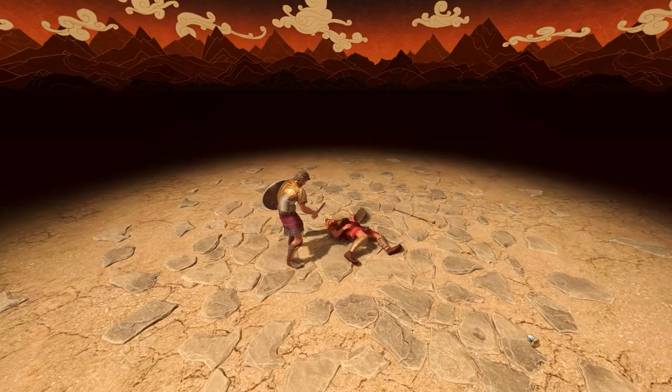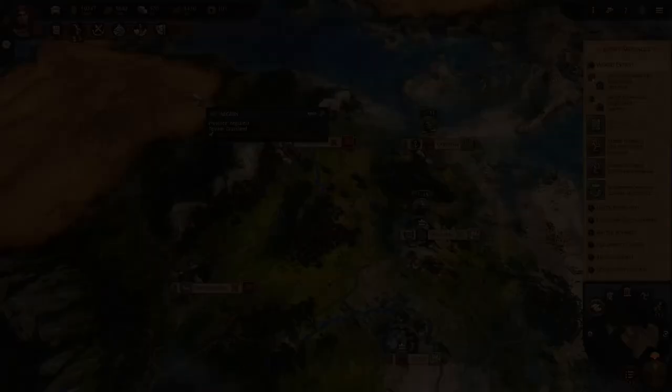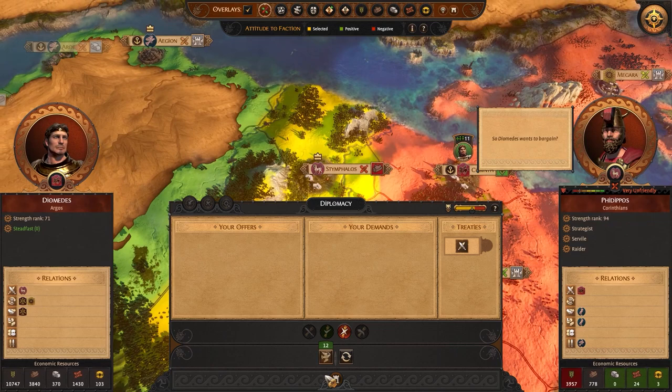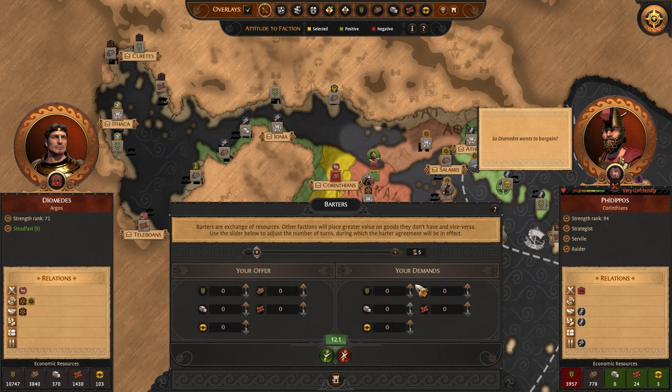I've completed all my objectives, as you can see by the check marks, and my dominance resource is now full. Instead of trying to capture the last two Corinthian settlements, I'm going to sue for peace. But as payment for not invading, I'm going to demand a crippling tribute of bronze, wood and gold for 10 turns. This deal has a negative value, which would normally mean it would be rejected, but by adding my dominance to the deal, it tips the balance in my favour and the Corinthians are forced to accept.